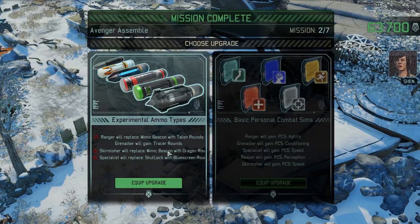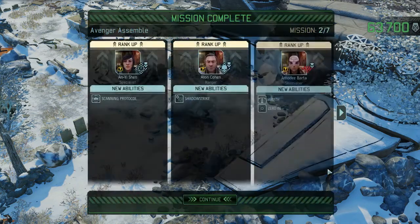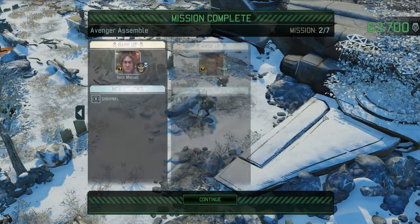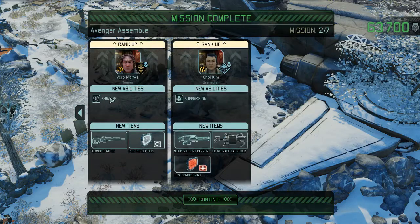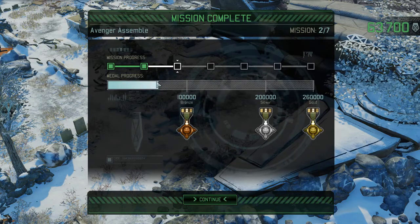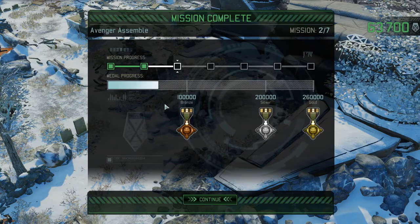I want to keep the mimic beacons. Blue screen rounds are good, tailwind rounds are also good, but the mimic beacons are just better. Got our weapon upgrades now. Scanning protocol is okay, shadow strike is also fine, zero in is good, rev is not so good. Shrapnel means bigger blasts for his explosives — that's good. Suppression is okay as well. I mean, maybe I was just over-critical, but I think we should have gotten more points out of this mission.